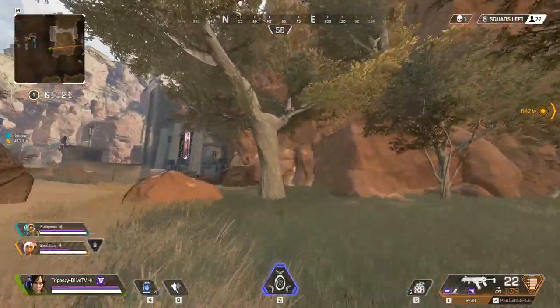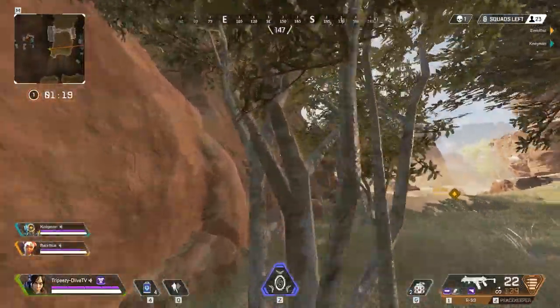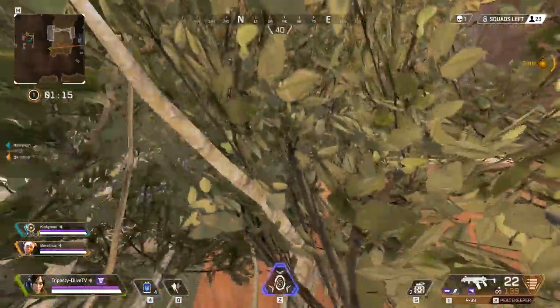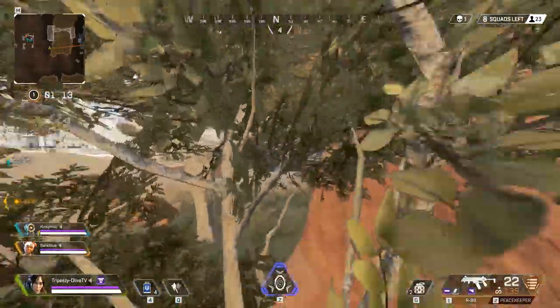Here's another positioning tip — you can actually hide in trees. A lot of people don't know this and don't check in trees, so be aware that you can escape from enemies by jumping into a tree.